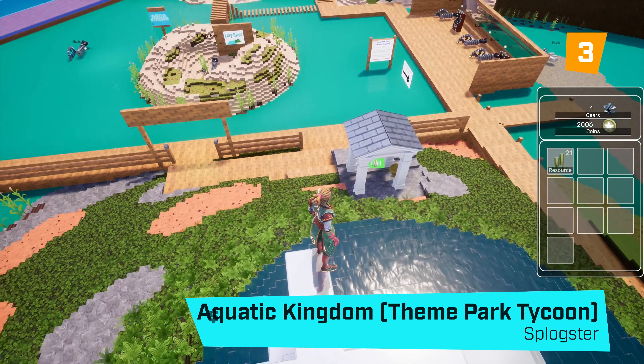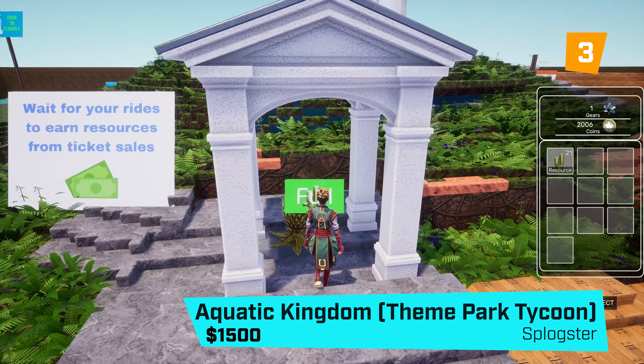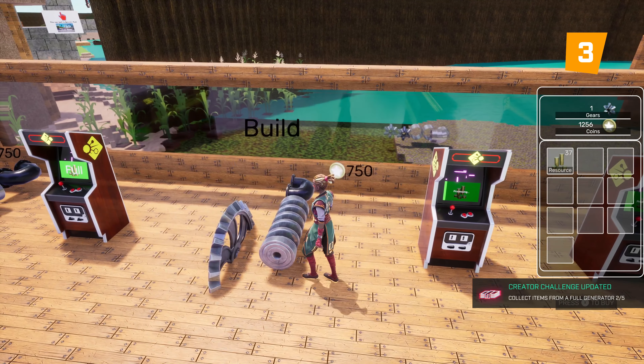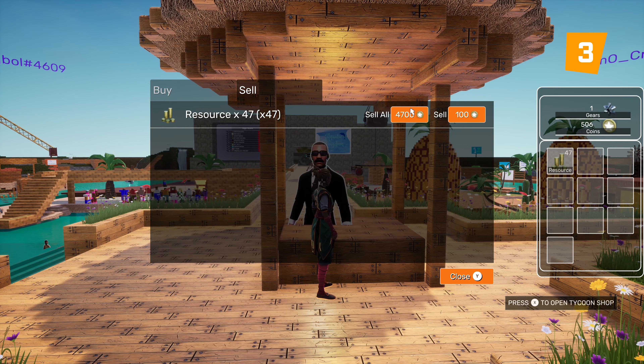As if you hadn't put enough work into the first, 3rd place is Aquatic Kingdom by Splogster. Following Sprocket Park, this provides lots more rides for the more water-loving players with lots to do around the centre.